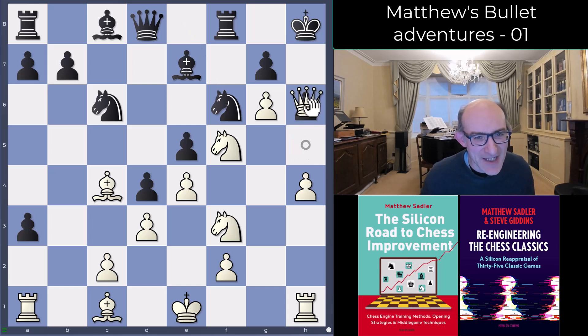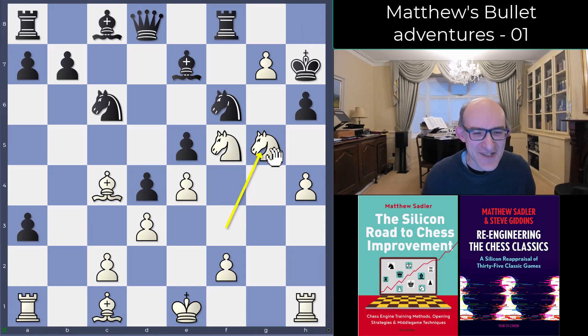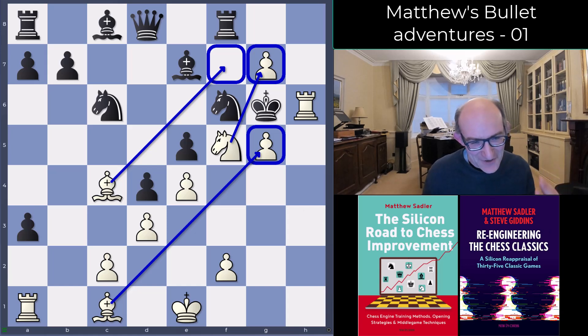The solution: I play queen h6. So g takes h6 is forced, and now g7 — the king's only got one move. If you haven't spotted it yet, you might want to stop the video here and spend a little more time working out my follow-up. The follow-up is knight g5 check. If h takes g, I take with the h-pawn and end up with checkmate — the bishop covering this square, the knight protecting that one, the bishop protecting this pawn.